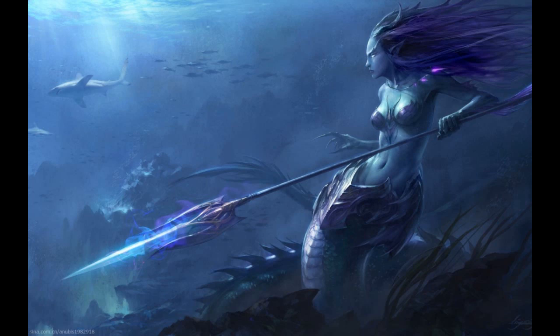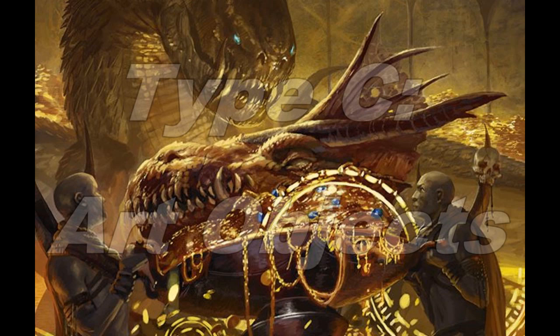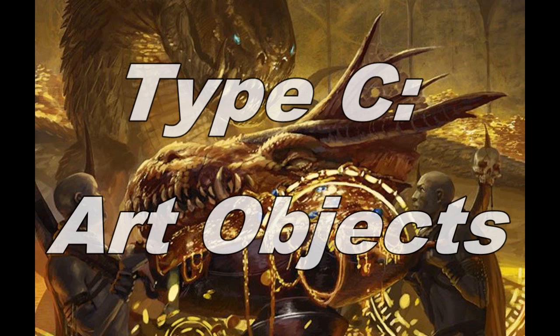The next type of treasure is one of my favorites, Type C: art objects. These are items valued for their beauty or craftsmanship, and they also come in a variety of grades and values. Grade 1 art objects are valued between 15 and 85 gold — things like silver holy symbols, a painting of a noblewoman, or an engraved jade scarab. Grade 2 are valued between 60 and 200 gold pieces; some examples are a silver mask, carved jade idol, or gold statue of a dragon. For irony's sake, you could make it a gold statue of a silver dragon.